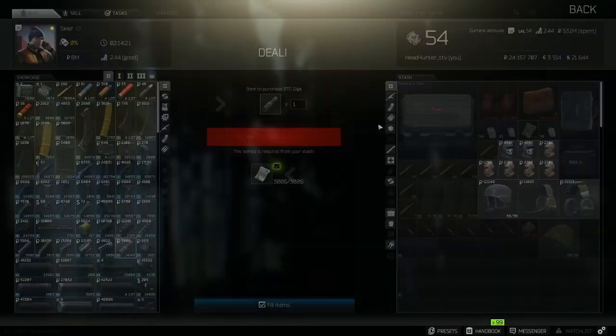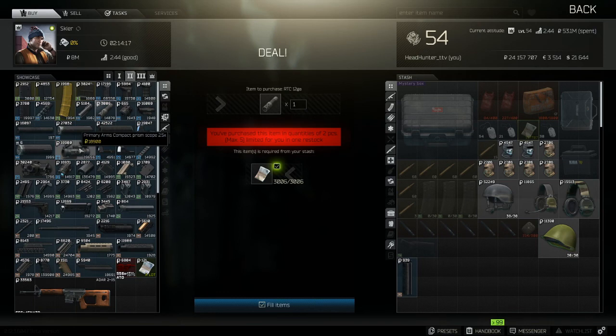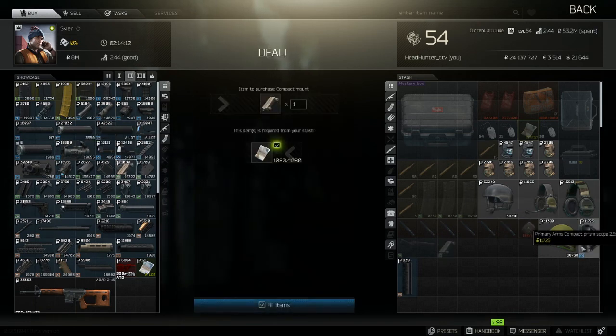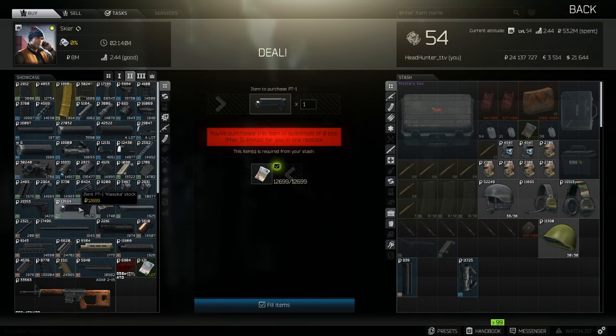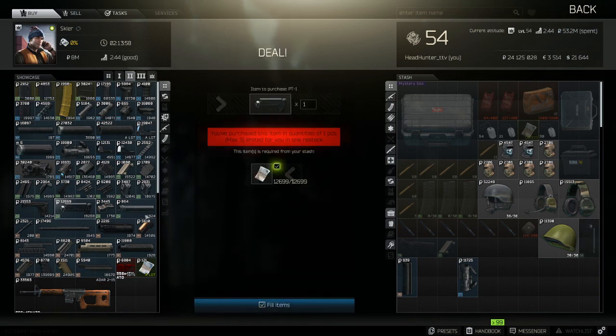Then we're going to head on over to Skier and buy ourselves a prism scope as well as the compact mount for the prism scope. Then we're going to stay on Skier Level 2 and buy ourselves a Zenit PT1 stock as well as the AKM lock mount.